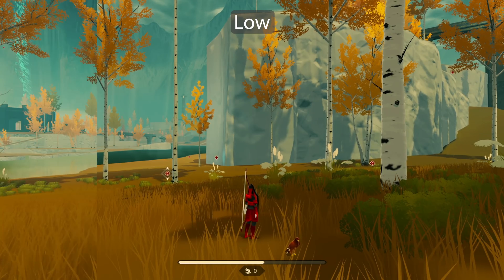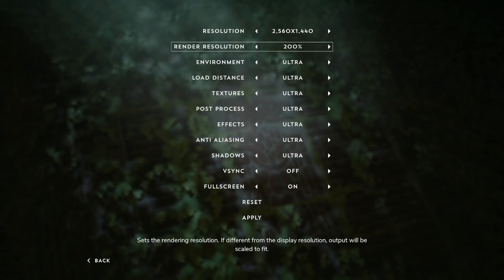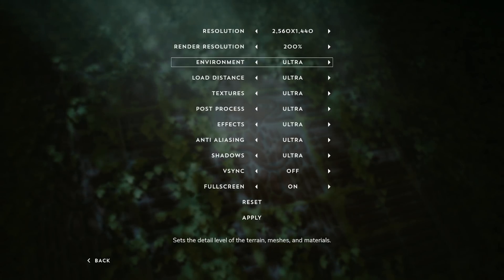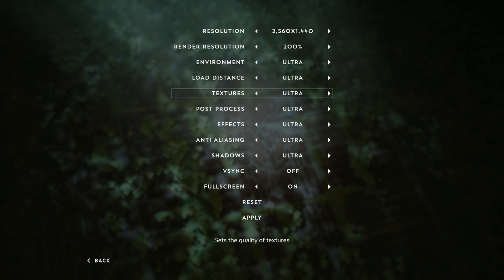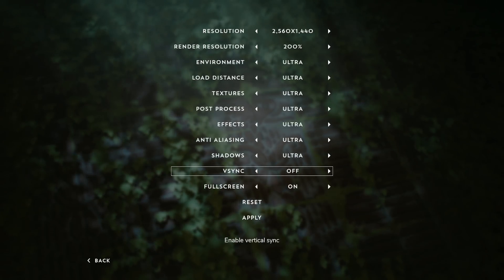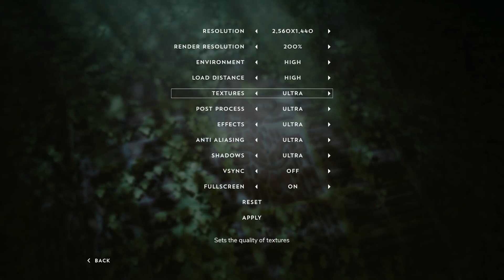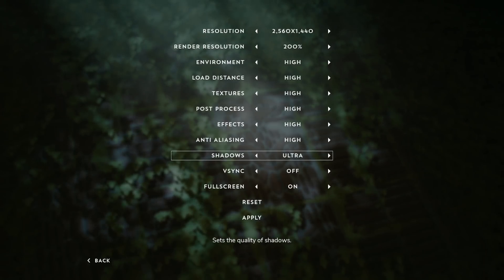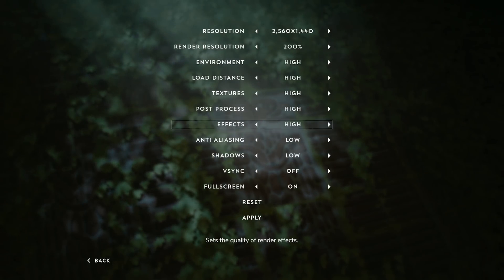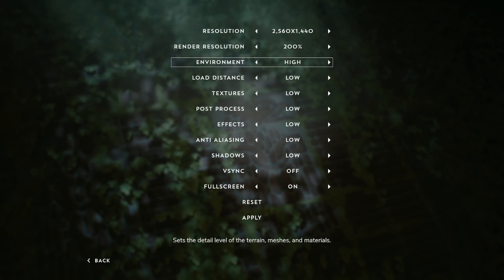Thankfully on Mac, you have the ability to change different graphical options: render resolution, environment, low distance, textures, post-process, effects, anti-aliasing, shadows, and V-Sync. You can switch between low, high, and ultra with most settings. It's bizarre to me that there are no medium settings available for any of these quality options. It's not really a problem for M1 Pro and M1 Max, but it is when you're trying to optimize the game for the first M1 chip.